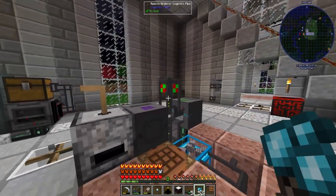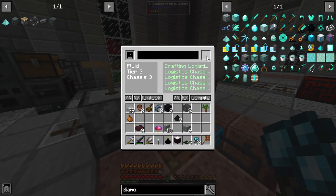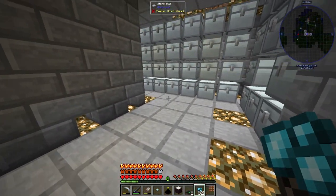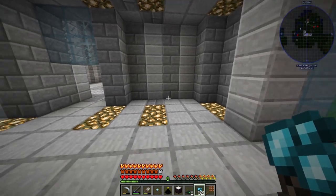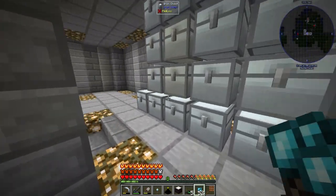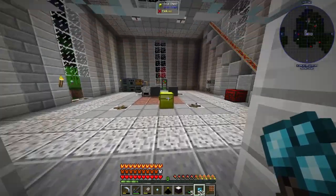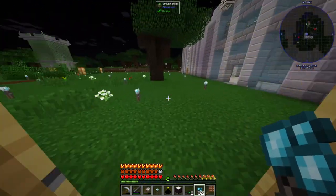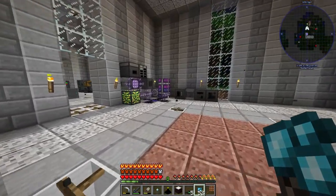I had a go at logistic pipes but it's kind of hard going. We'll have another look at it at a later date. All of this around here is going to change — I'm going to move the AE system into here. Let's get ourselves a mob spawner so we can get some ender pearls, because endermen were around quite a bit and then I lit everything up and haven't seen one in a long time.